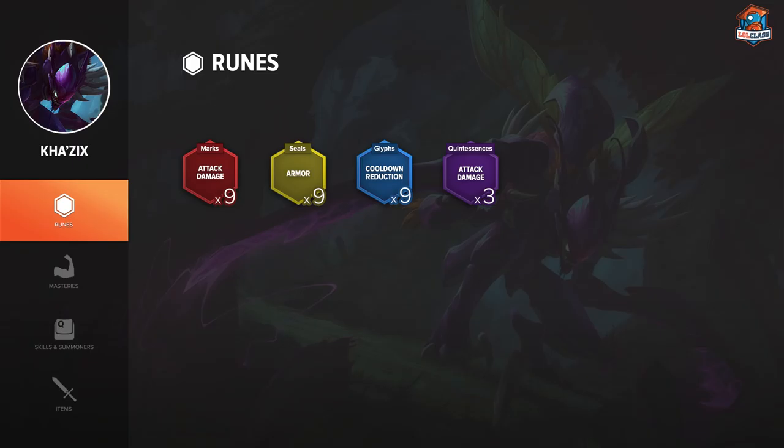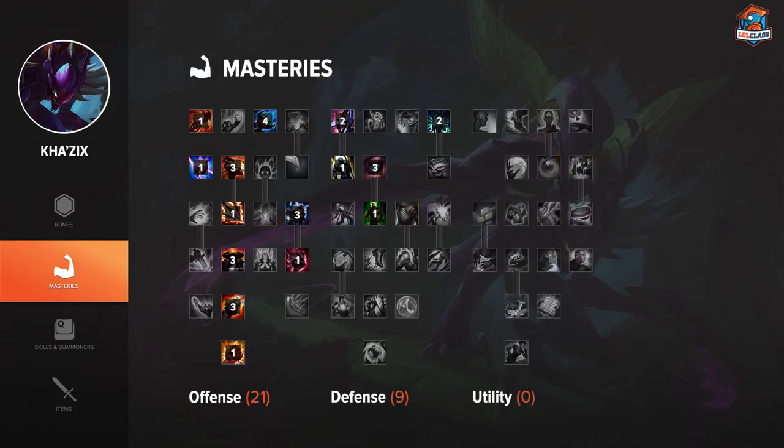If they have a full AD composition, then taking cooldown reduction is really good on Kha'Zix, but if they have one or two magic damage threats, then you will always take magic resist. On Kha'Zix, you run a 21-9-0 mastery page because you want to have as much early aggression as possible, since Kha'Zix is a champion that scales really well and has really strong ganks. Also, if you find the enemy jungler somewhere, you can probably 1v1 him at level 6 because you have so much 1v1 potential.